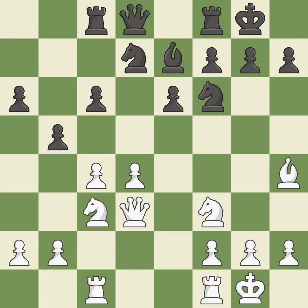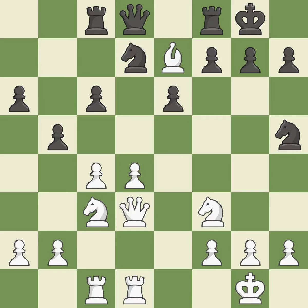By moving a rook from its starting square, this activates it. What I would have advised is that. This reveals an assault that poses a threat to a bishop. This exchange is fair. Recaptures.